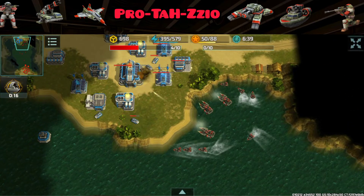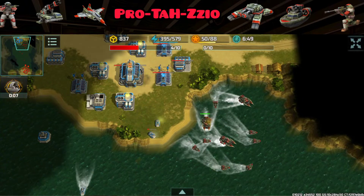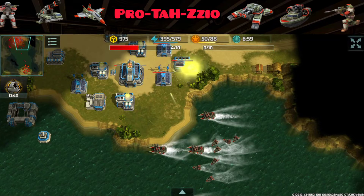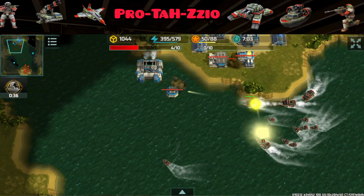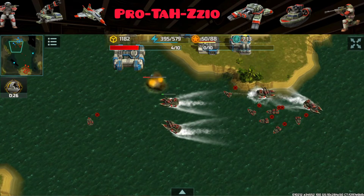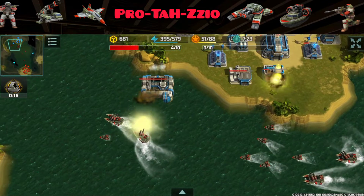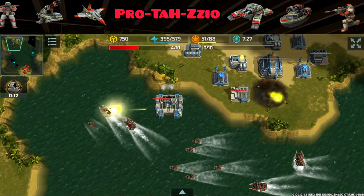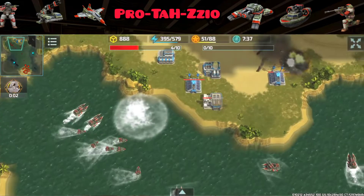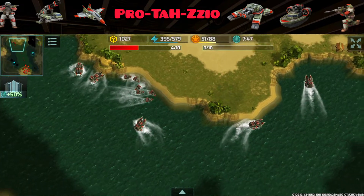Deltas are going to try to be heroic and defend against those alligators, but the alligators destroy the deltas and continue attacking the enemy base. The HQ is almost down. We see a hammer, but that's not going to do anything. The torpedo platform focuses on my alligator, so I halt the movement of my caimans to make the torpedo platform target less important units — a trick to protect your high-damage dealers. That seals the deal and the enemy presses the self-destruction button — victory!